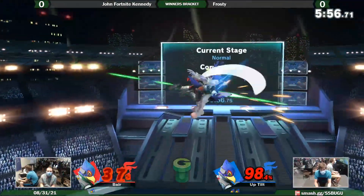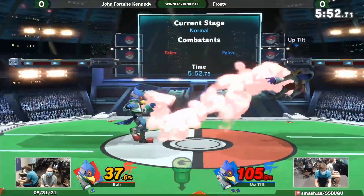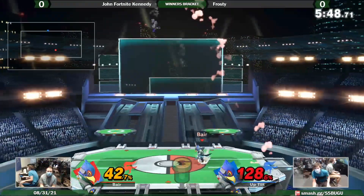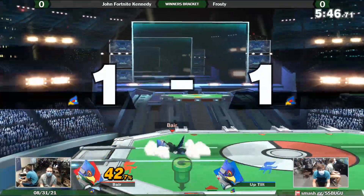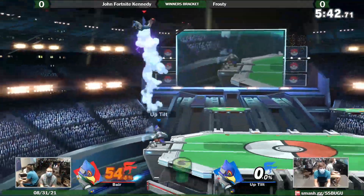This is so interesting because Falco's not really known for his neutral, so it's just a matchup of characters not known for their neutral. It's whoever's advantage state is much better, and whose disadvantage is better. JFK evened this up — he's only down 42. Well, now 54.